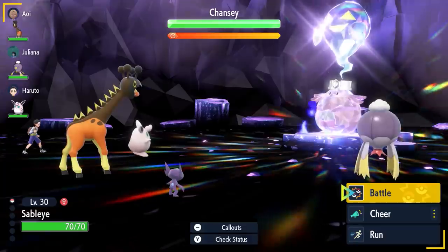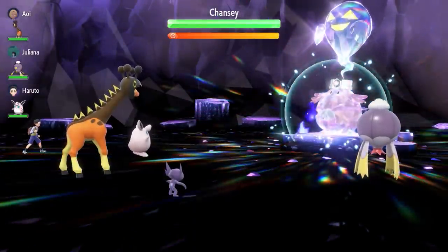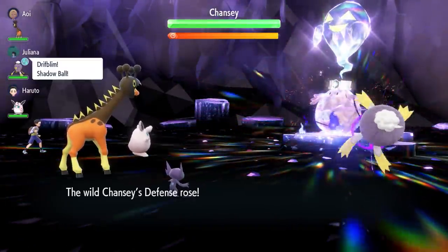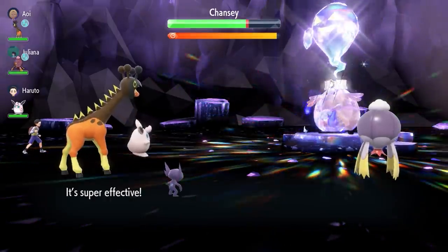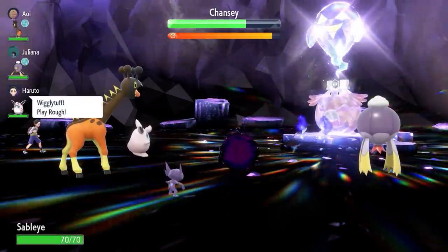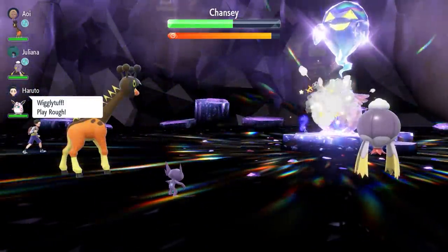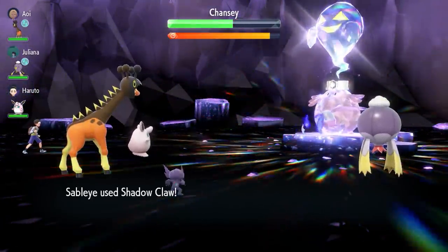Their opponent is a Chansey that's Terastalized into a Ghost-type! What kind of fight will this strong, sparkling Chansey put up? It's really powerful! These Trainers better stay determined, band together, and strike back!